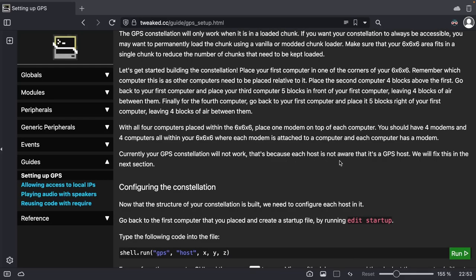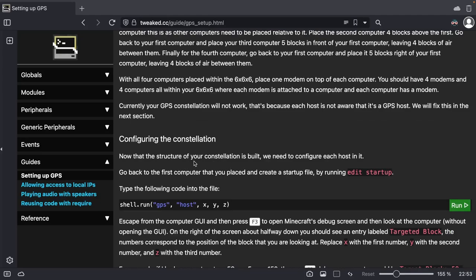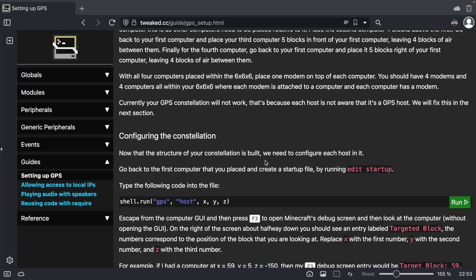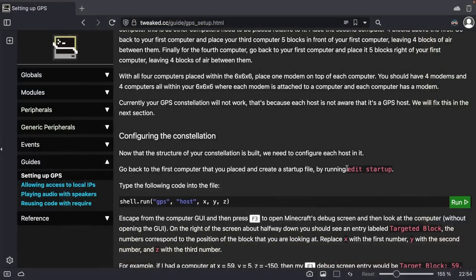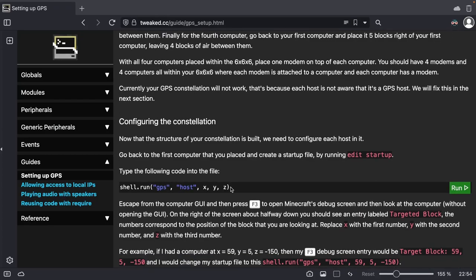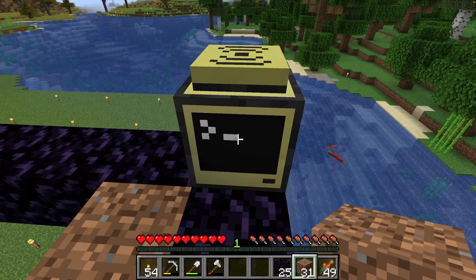Currently it doesn't work because the host is not aware that it's a GPS host — we'll fix this in the next section: configuring the constellation. Now that the structure of the constellation is built, we need to configure each host in it. Go back to the first computer that you placed. Create a startup file by doing edit startup, and type the following into the file. So edit startup.lua — we could have just done edit startup, it's the same thing. Type the following code in: shell.run GPS host, and then we're going to need to add the coordinates here. To get our coordinates, we need to go to our F3 debug screen.